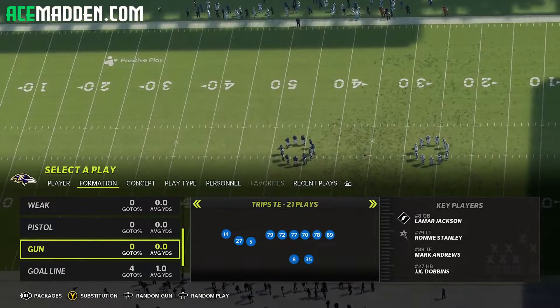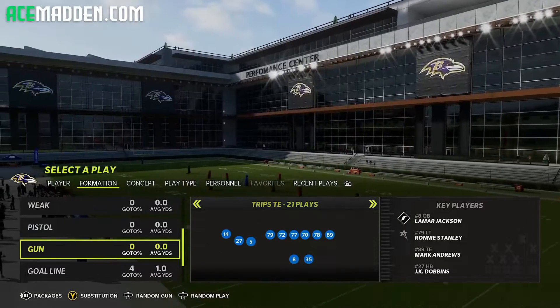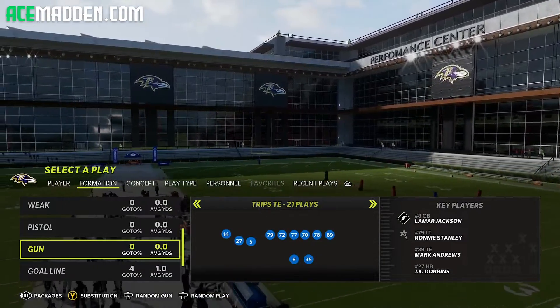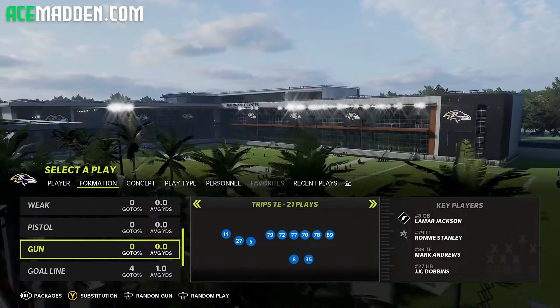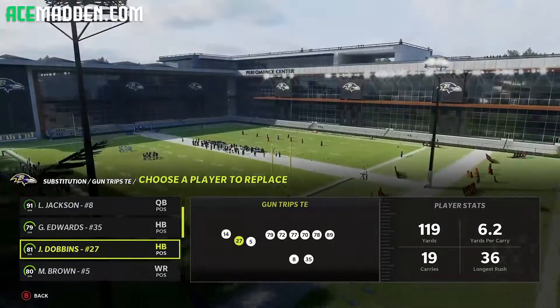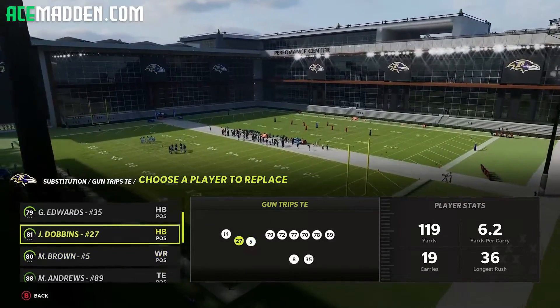We do have timestamps if you guys want to jump around. So Trips Tight End — what we're going to do is hit Y, which is going to go to our substitution. We're going to put a running back at our outside slot position — the middle receiver. You're going to put a running back there.